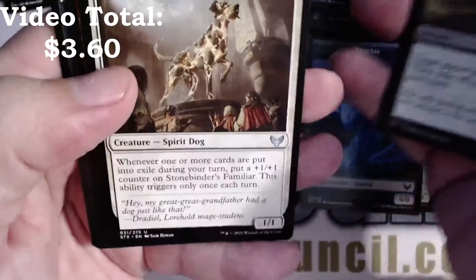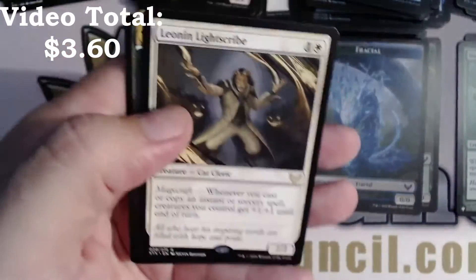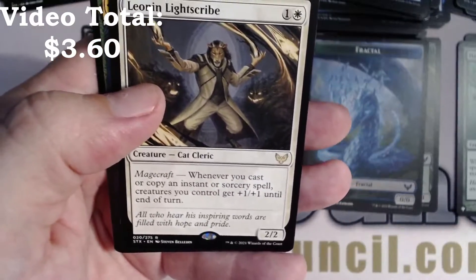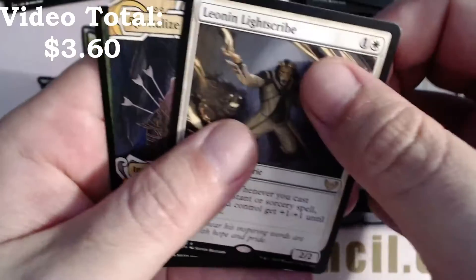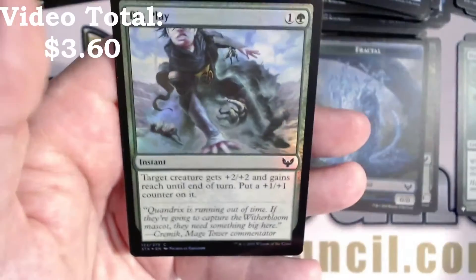Another Go-Blank. Stone Binder's Familiar, Ardent Dustspeaker. Oh, a Leonin Lightscribe — sorry — that card's actually really good. Revitalize is our mystical archive, with a foil Big Play and a Spirit token.